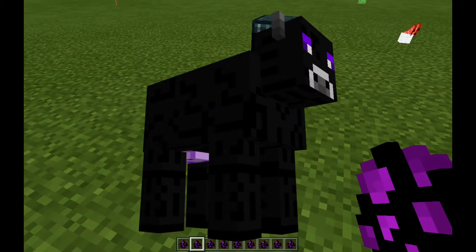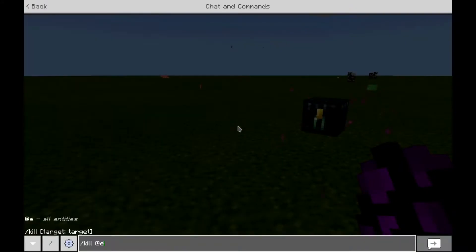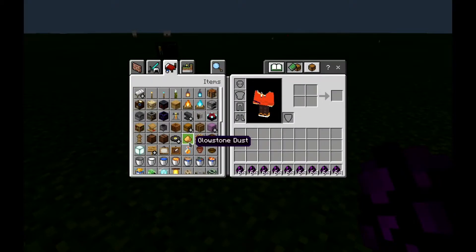Next up is the Ender Cow. The Ender Cow gives you one to four Ender Pearls. He looks cool and dope, but you gotta go. Okay, here we go. That's okay — I'll take that.